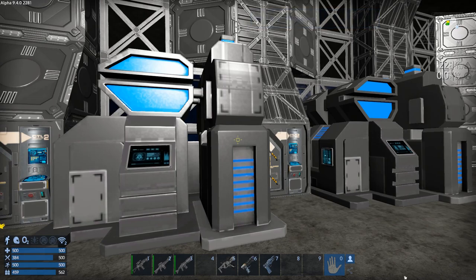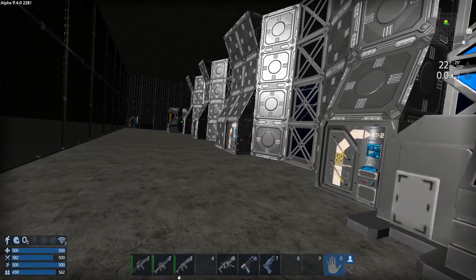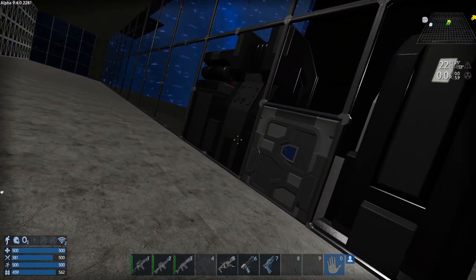Hey GTI fans, welcome back to another episode of Empyrean Galactic Survival. This is your host Zealot, and we're here today doing the Alpha 9 series. We've been doing some work on the base and I ran out of stone — it doesn't look like I've been doing work on it, but I'll take you on a quick tour.